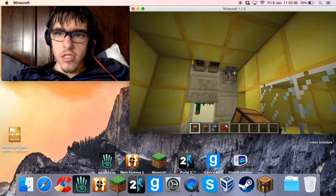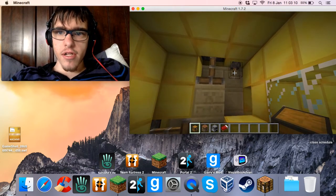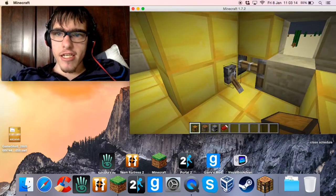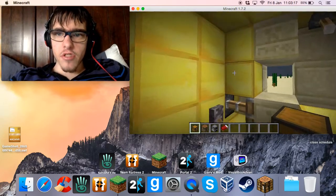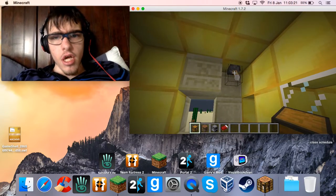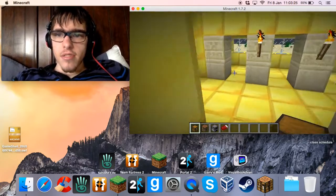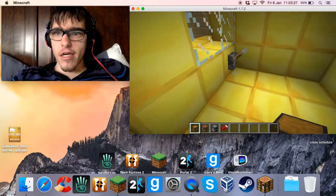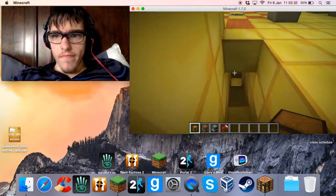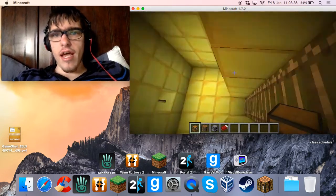It's got piston doors, so you can close them and open them. I originally had the two pistons here together so they would just close together, but I figured why not move one piston — and if we flip this, that'll open a little entrance.